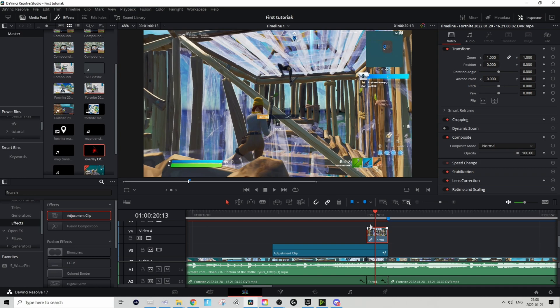Take that separate clip, hold Alt and drag it two layers up so it jumps over the adjustment clip. On this adjustment clip we're going to do the mask — we're going to mask out the health bar, which shouldn't be too hard since the health bar doesn't move.